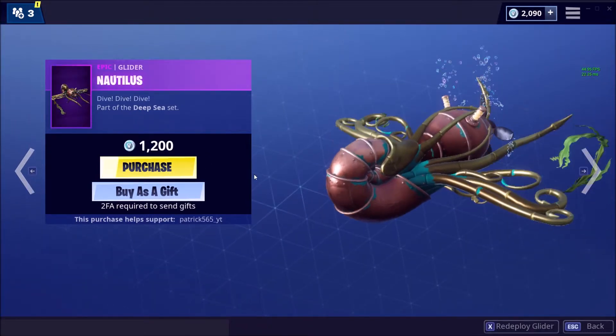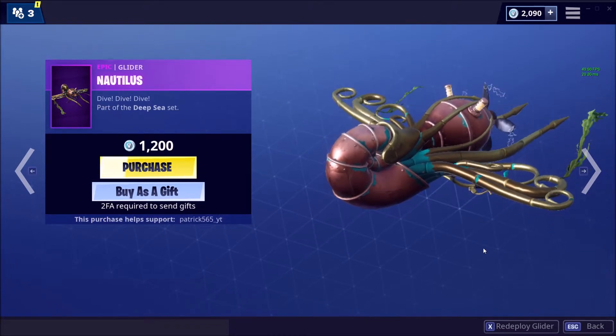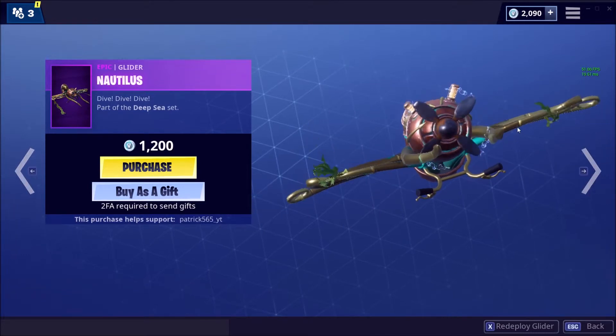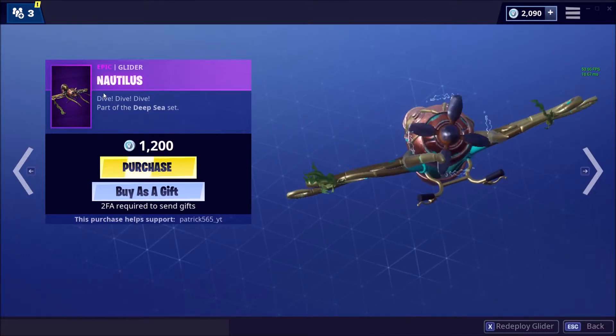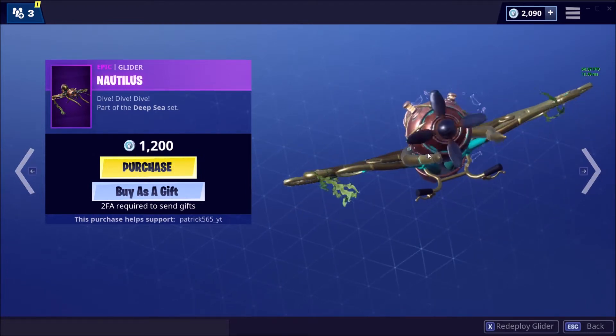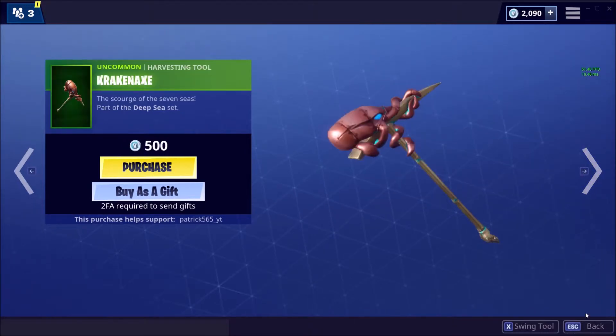Then we have an epic glider — which are the best form of gliders. I know it's legendary but they're usually not that good. This one's pretty good, called Nautilus for the Deep Sea set. It's got a few contenders that make it worse. That's pretty much the problem with that.